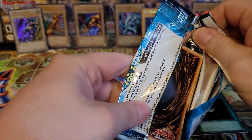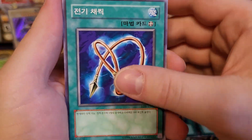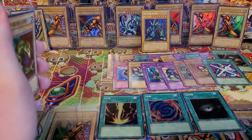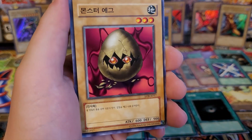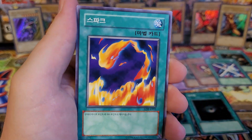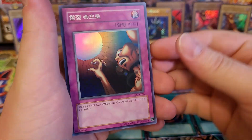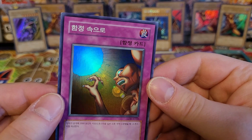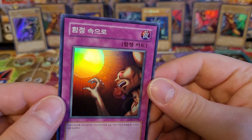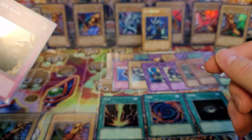Let's find out what it is. Thank you guys so much for making it to the end of the video — go ahead and smash that like button because these pulls have been sick. Electro Whip, Drooling Lizard — he's drooling at everything because everything is awesome. Monster Egg, Sparks, and moment of truth — is it a magic card? Oh, it's a Trap Hole! We haven't pulled a Trap Hole in forever. The light's hitting him — he's just trying to get out, but there's just no hope for that guy.